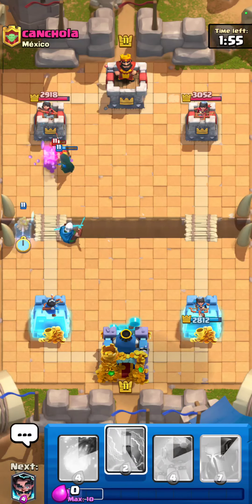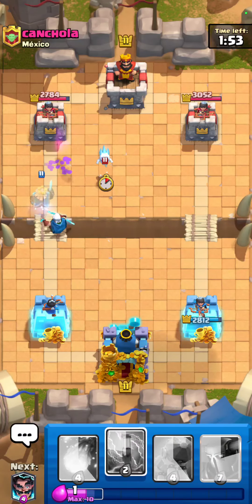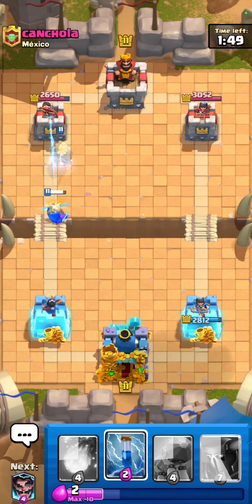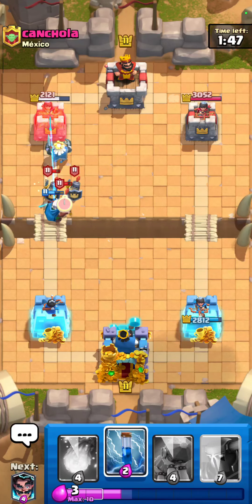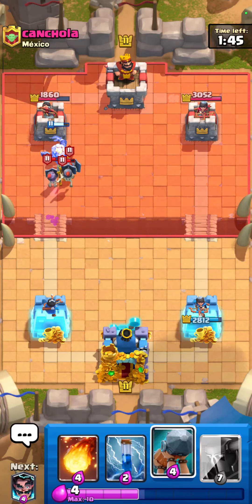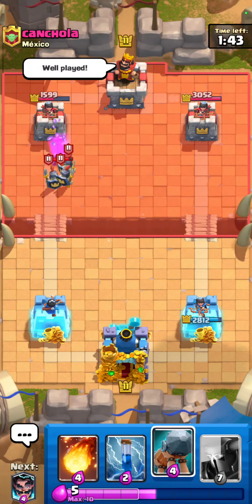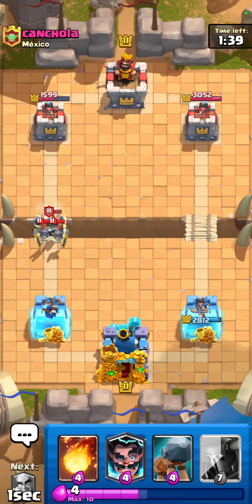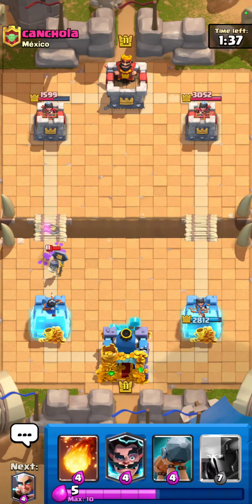I'm just going to keep the pressure up now because he only has like a tesla, he doesn't even have guards. He might have guards now after he cycled that ice spirit. That's a lot of damage — I might just go ahead and kite these guards, or I could probably just cycle the zap because he just used goblin barrel. If you guys want to see how to take care of log bait, this is a perfect guide for you.